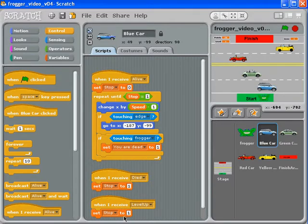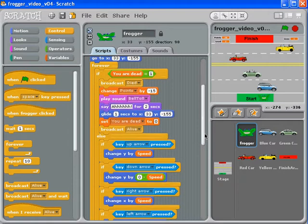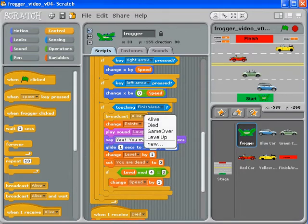Where would we set a 'level up' signal? We need to find out when it's touching the finish area. So: broadcast 'level up'. When it's touching the finish area, it's going to broadcast 'level up'.